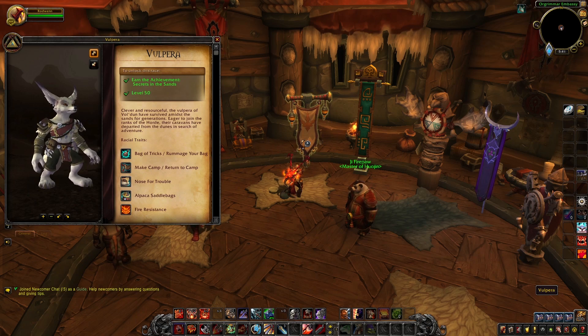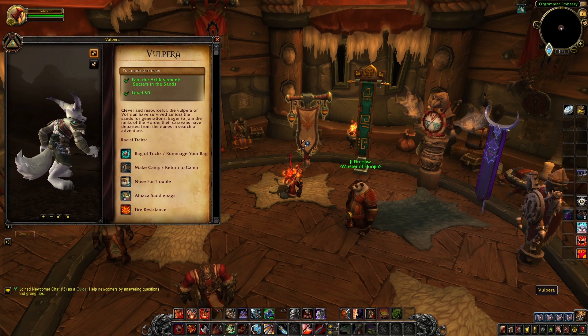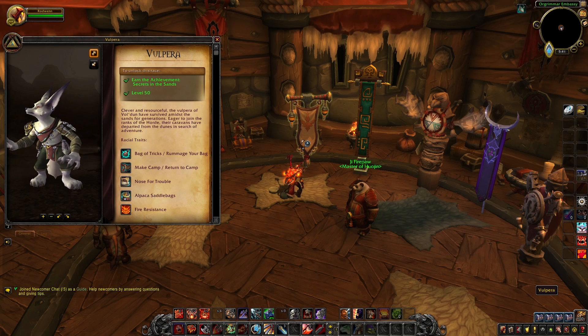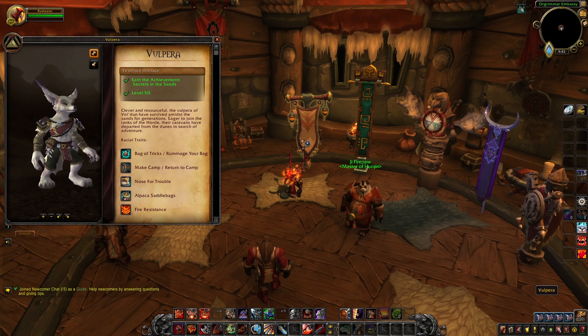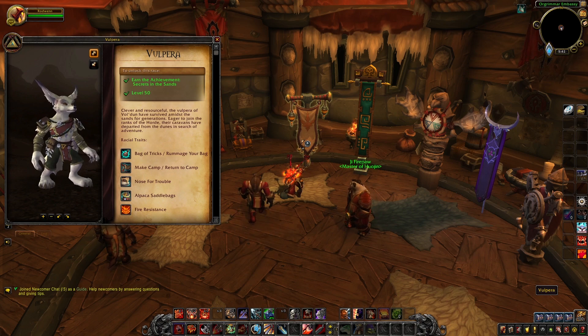The Vulpera is a very easy allied race to unlock. All you will need to do is head over to the Valdoon zone in Zandalar and complete the main story quests associated with this zone. You could do this on your main character, or if you have lost track of where you are in that questline, you could start a new character and start this zone's questline from the start.